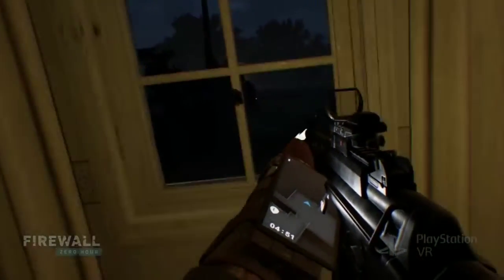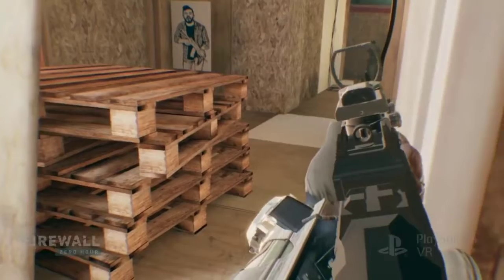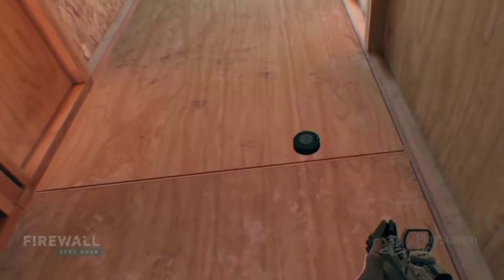Contact. When playing Firewall Zero Hour, I love playing as a defender. My particular strategy is to set traps and then get into a nice back hallway or corner, depending on the map. I try to lure the other team into my trap, essentially.